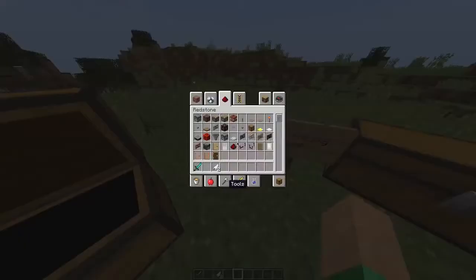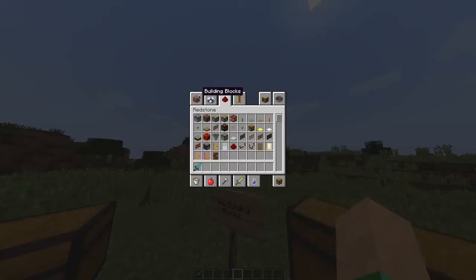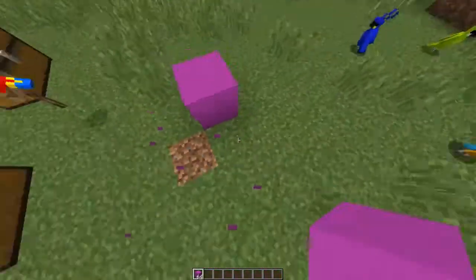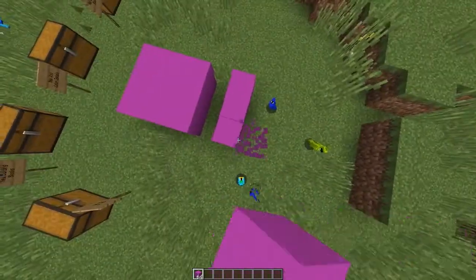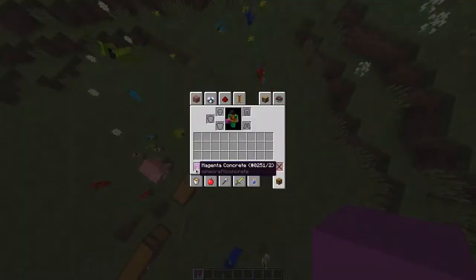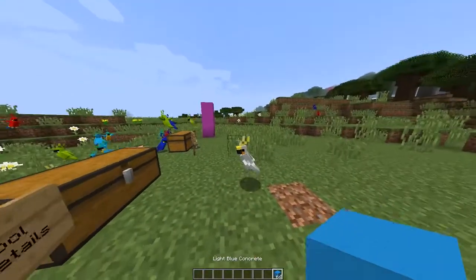Now let's look at the new building blocks. We've got concrete blocks and concrete powder. Here are the magenta concrete blocks — you can build roads and stuff with these, and you can make your own dimension. Next we have the light blue concrete block.